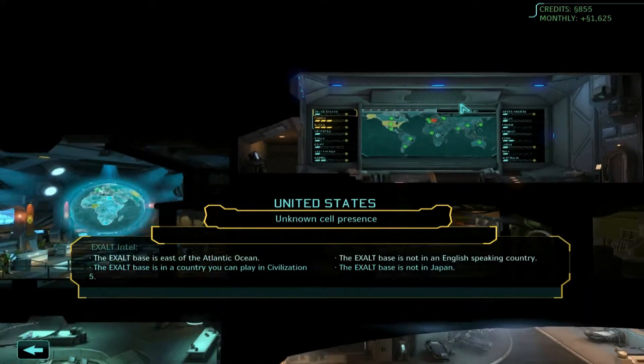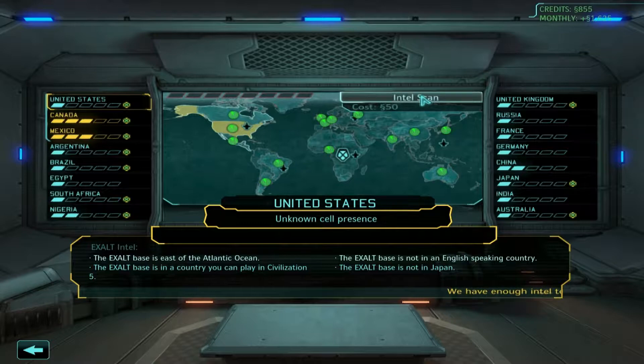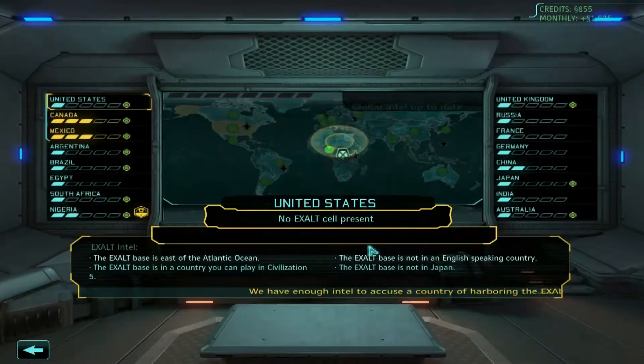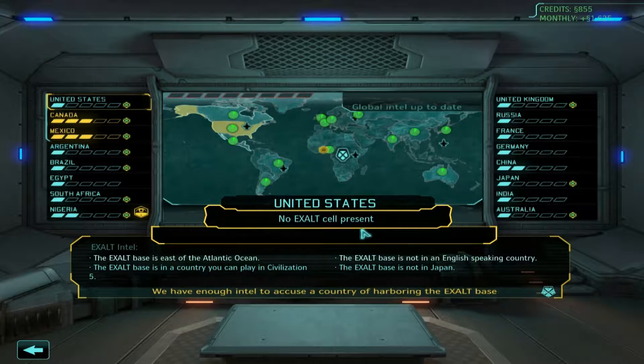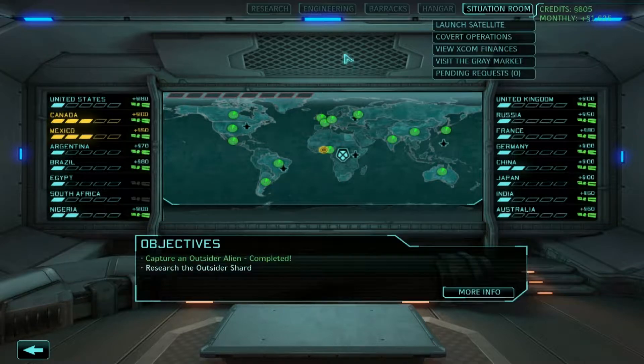It's been a while since we heard from Assault. Let's go ahead and take an intel scan to see if we can find any hiding. Intel scan complete — we have a positive ID on Assault cell locations. We have an Exalt cell operating in Nigeria at the moment.